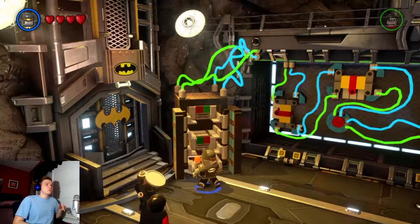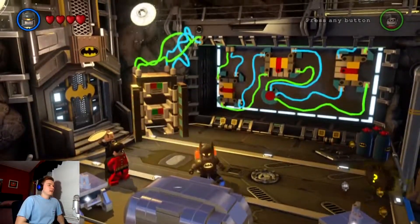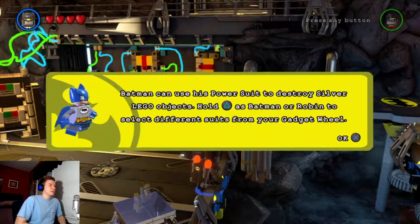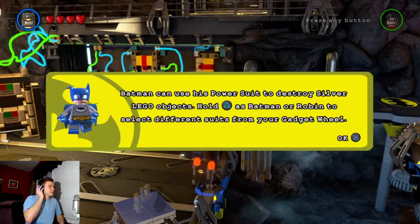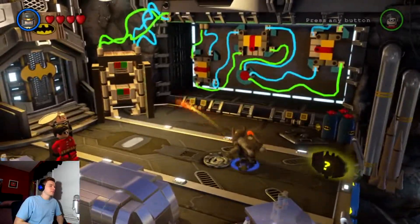It's like Batman and Iron Man had a kid — no, it's Batman, Robocop, and Iron Man had a kid, and this is the outcome. Batmite tip: Batman can use his power suit to destroy silver Lego objects. Hold triangle as Batman or Robin to select different suits from your gadget wheel. Now it looks like I can blow stuff up — isn't that awesome? Watch this. That's awesome!